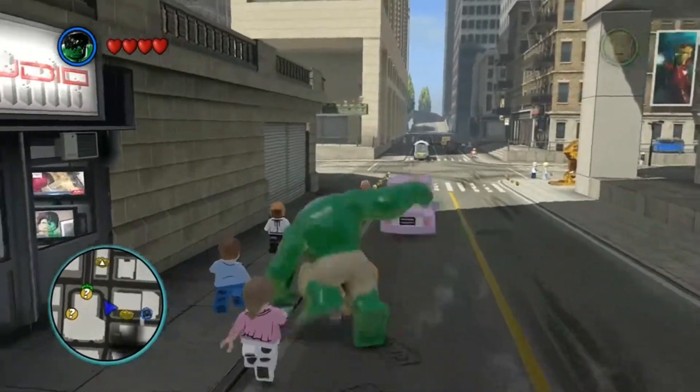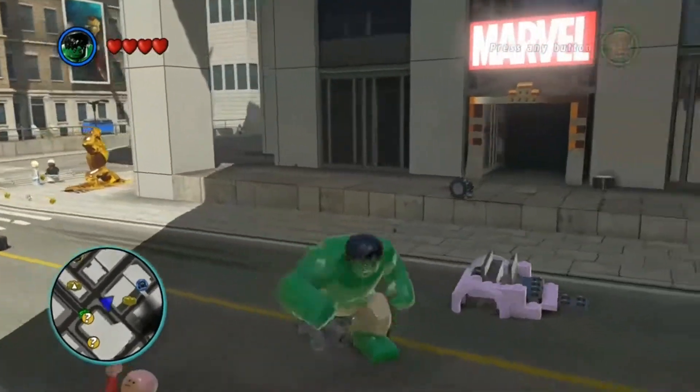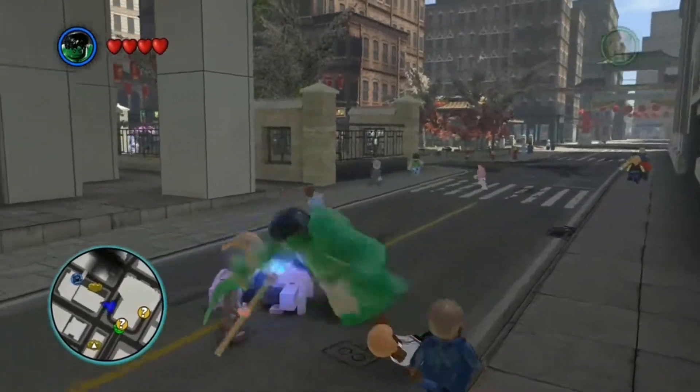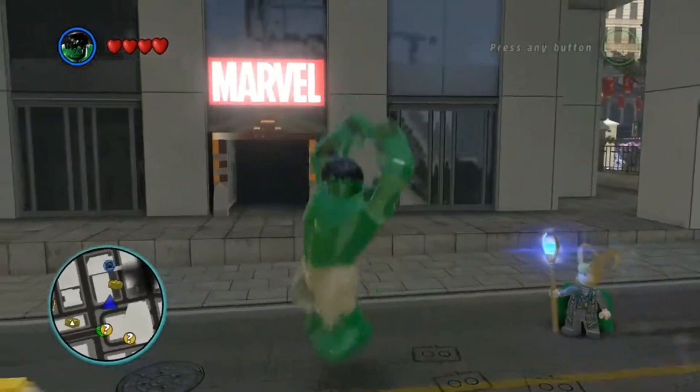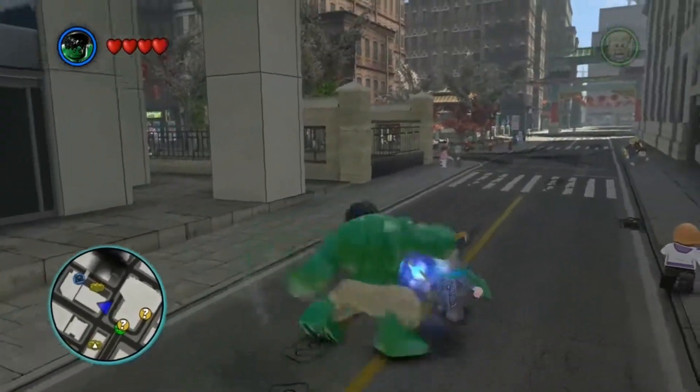What's up guys, Nate here back with another quick tutorial. This time it's how to unlock the Puny God achievement in LEGO Marvel Super Heroes. To do this you need to use the Hulk special attack on Loki, and this can be done from free mode just by using the Hulk as one of your characters and Loki as the other.